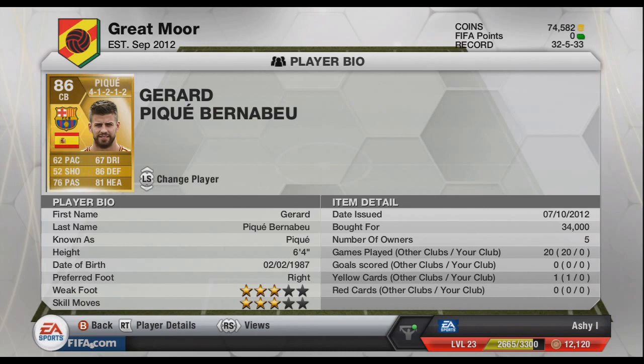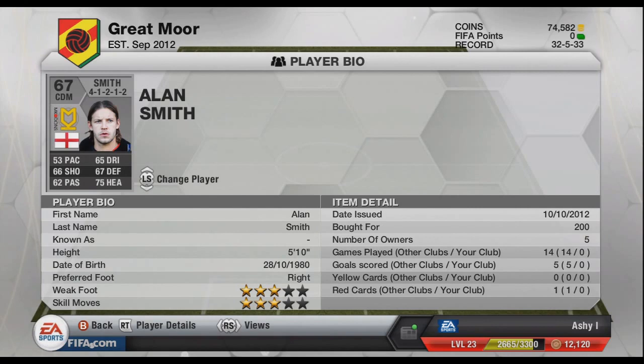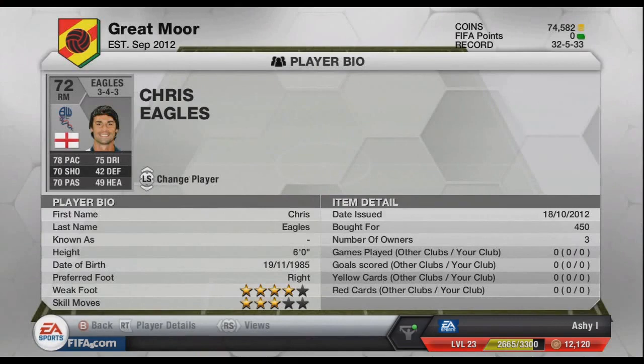At centre defensive mid on the bench we have Alan Smith — cut to MK Dons. Two-star skiller, not too good, picked up for 200 coins — that's how bad he is. 75 heading is his best stat. Chris Eagles is our spare right mid — 78 pace which is alright, other stats aren't too good, 75 dribbling, three-star skiller. Picked him up for 450 coins.